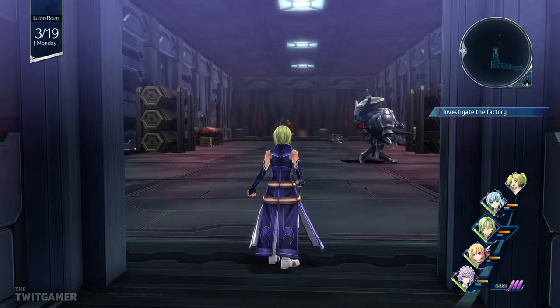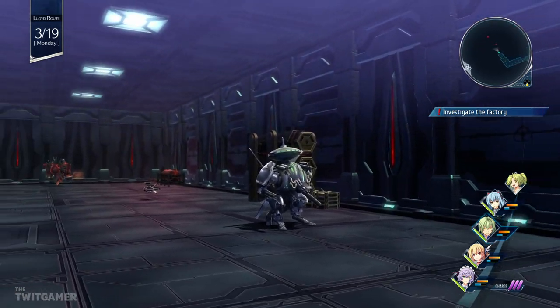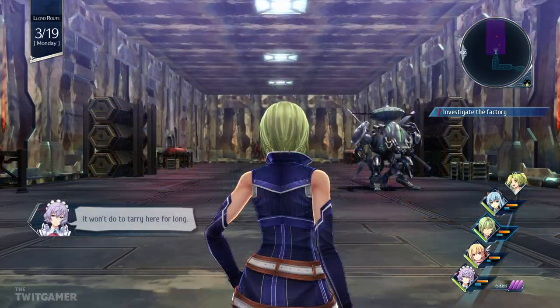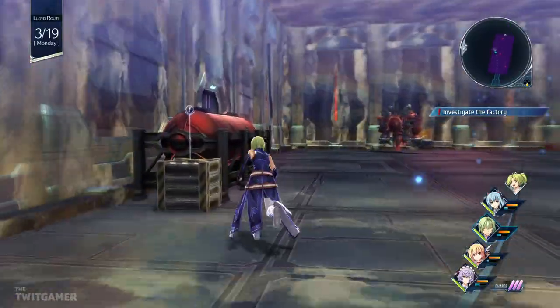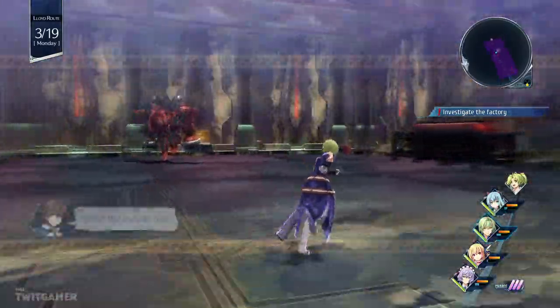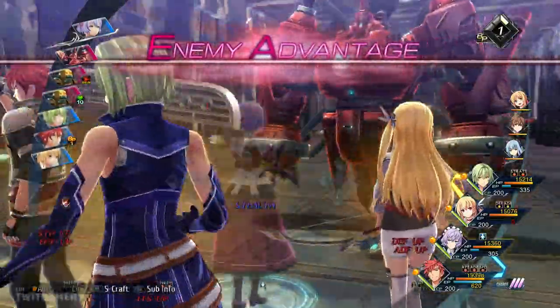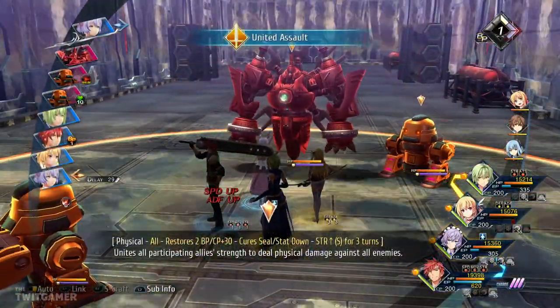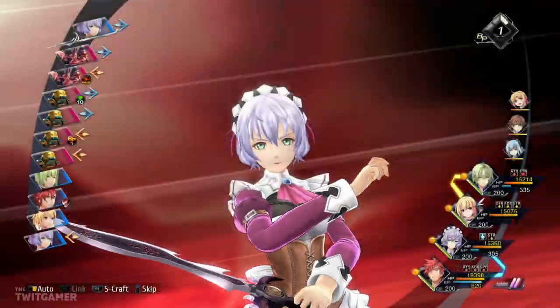This area is definitely reminding me more of the cube from the branch campus — it's got more of the similar stylings to it. There we are. It won't do to tarry here for long because my EP's going down. Bang — careful, that one looks tough. Be careful. I was hoping to deactivate the EP down before I attacked it.